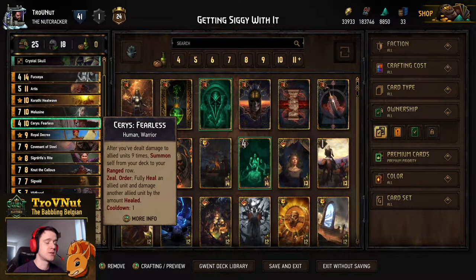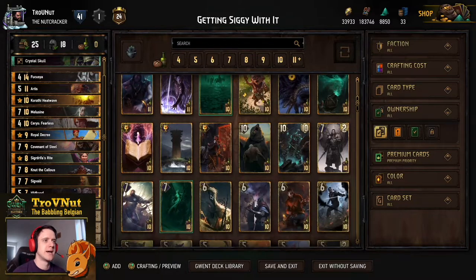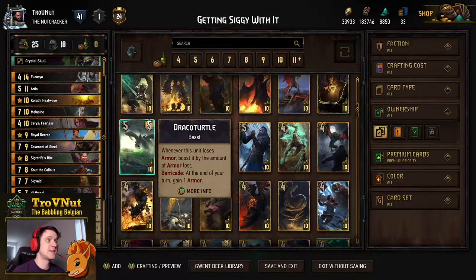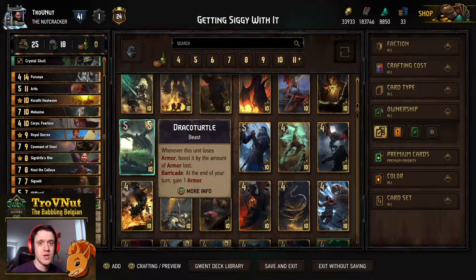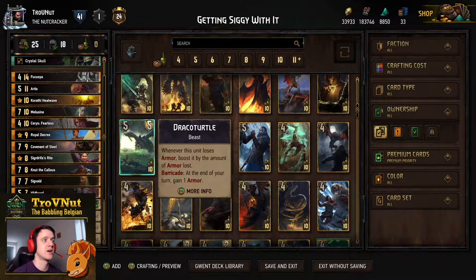This combo between these two cards is insane. Sigvault basically has the ability that Ceres Fearless has, but for three provisions less — he can damage another allied unit and then boost himself instead of healing. That's technically even better than what Ceres can do. Of course Ceres can do that every turn, but Ceres is only four power and very vulnerable to damage. Sigvault is also basically a way better Draco Turtle for three provisions less — Draco Turtle gains armor every time and boosts himself by the amount of armor he loses, but once the armor is gone he becomes vulnerable.